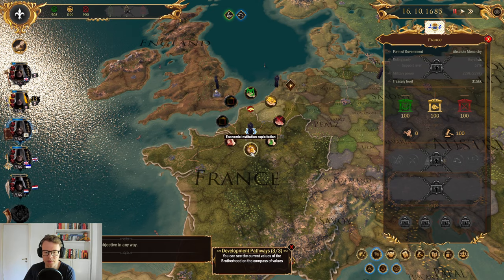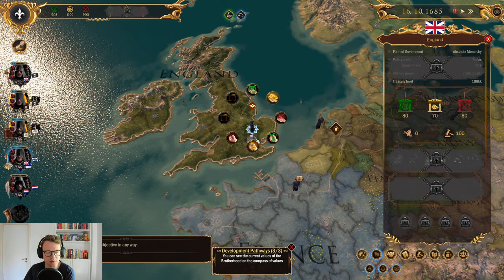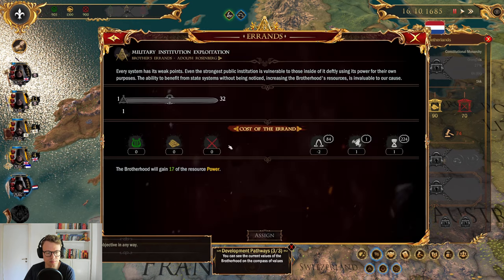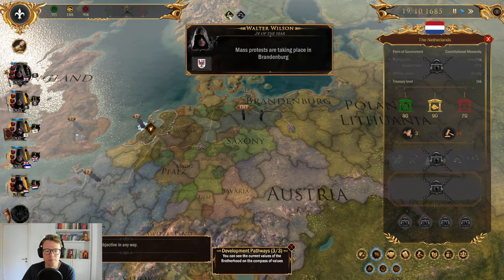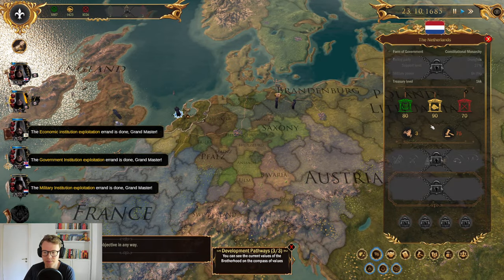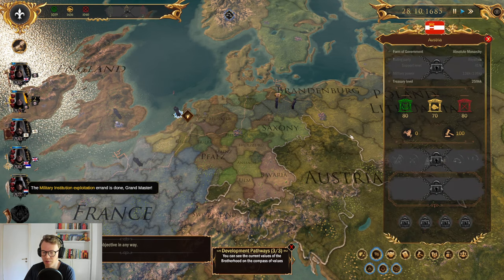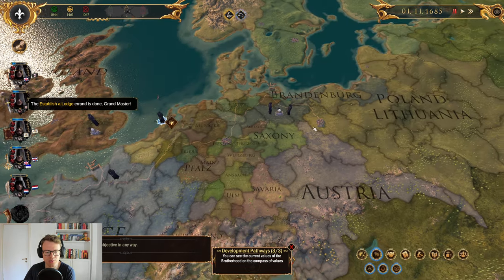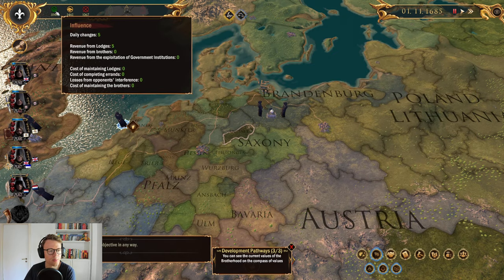It takes a few days. Continue exploiting, but not too much. Mass protests are taking place in Brandenburg. Brandenburg and Anhalt entered into a trade agreement. The Netherlands has quite little public order compared to other countries — 61 in Saxony. Established lodge is done. So now we're already past where we were before, meaning we get two influence per month — now we have five total. We want to infiltrate the army institution in Brandenburg for at least three levels.